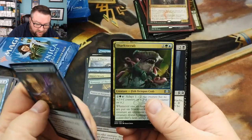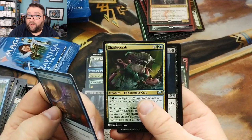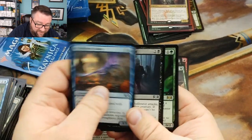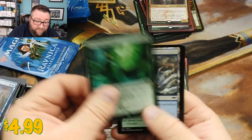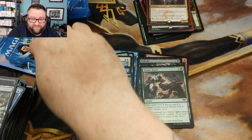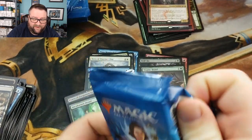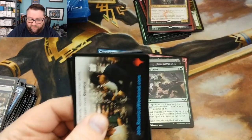Oh, the Shark — expect a deck around him in the near future! We got a Blood Crypt Infiltrator — no. And we got an Incubation Druid, that's another good one. Love the mana fixers. Let's see what we can get out of this last pack — I think we're doing pretty good so far.